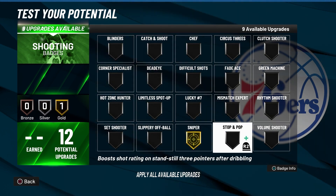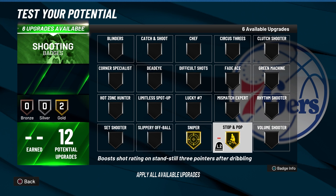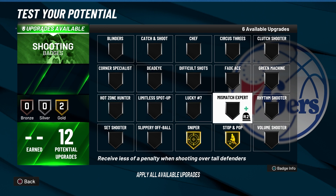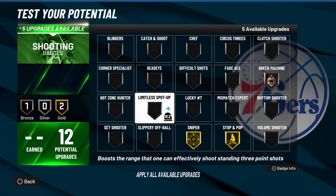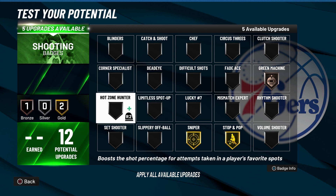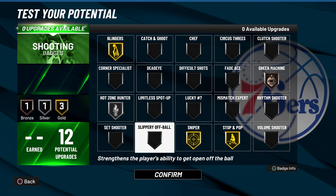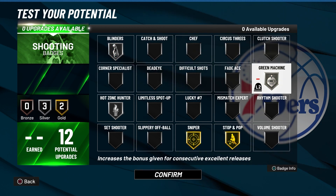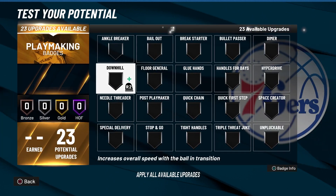For shooting badges, it's not a lot but it's really all you need. The two main badges: Sniper is just insane — get it to gold ASAP or the highest you can because it's broken and it's going to get patched soon. Gold Stop and Pop — you need that to dribble well and shoot off the dribble. Green Machine on bronze so it just activates. Limitless Spot-Up doesn't really work unless it's from about 30 feet out. Go for gold Blinders and silver or bronze Hot Zone Hunter.